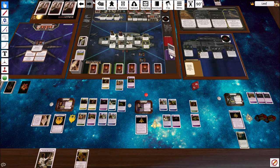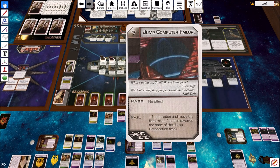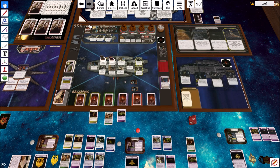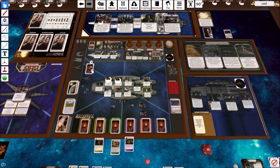We draw another Crisis: 'Jump Computer Failure.' Pass means no effect. Failure is minus one population and move the Fleet Token one space towards the start of the Jump Preparation Track - but we're already at the beginning, so it's really just minus one population if we fail. We have twelve population at the moment. The difficulty is seven, and it only takes purples and blues. Population is the resource humans have the most of, but it can catch up to you quickly and is hard to restore.